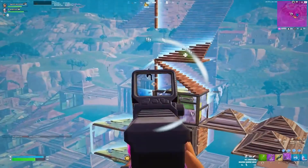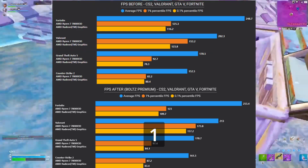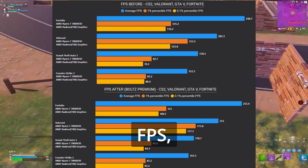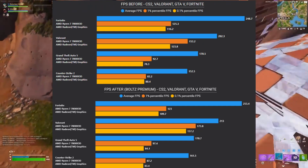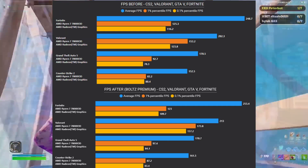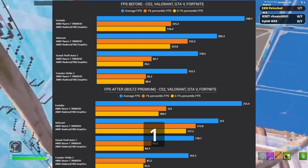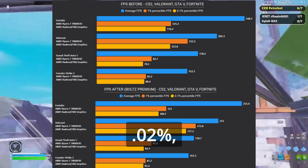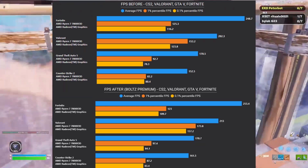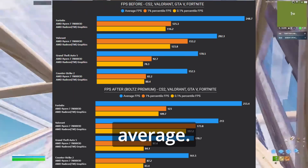So here are the results. Fortnite: average FPS plus 1.89%, 1% percentile FPS minus 1.84%, 0.1% percentile FPS minus 5.59%. Valorant: average FPS plus 5.28%, 1% percentile FPS plus 13.02%, 0.1% percentile FPS plus 27.02%.